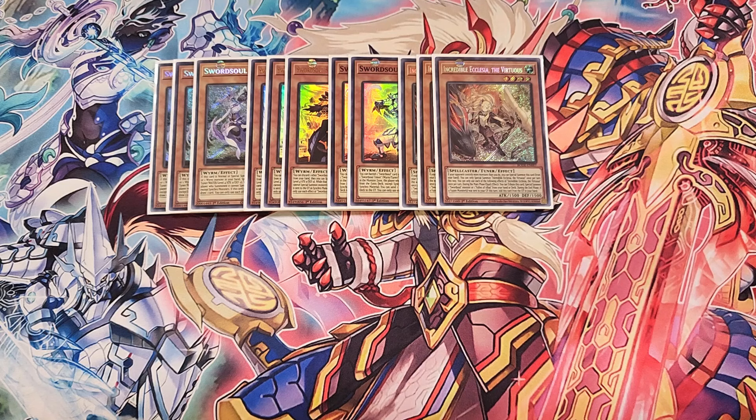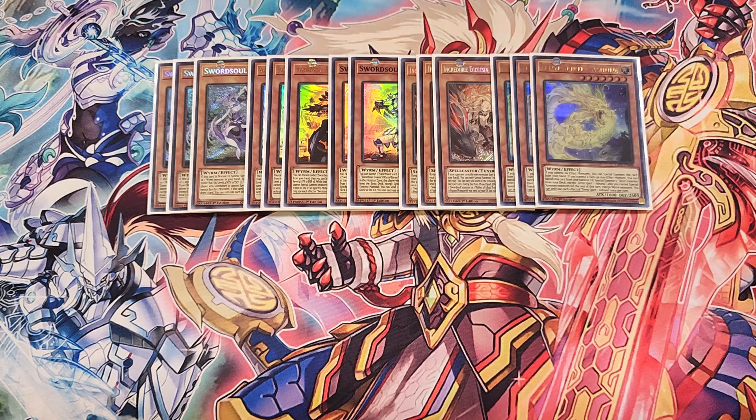We then play three copies of Incredible Ecclesia. Ecclesia is incredible in this deck and definitely a three-of because this card can turn into any of your Sword Soul monsters. If your opponent controls more monsters than you do, you can special summon this card from your hand. Also, during the main phase as a quick effect, you can tribute this card and special summon a Sword Soul monster from your hand or deck — a great effect to instantly bring out exactly the card you need, like a copy of Moji or Taille.